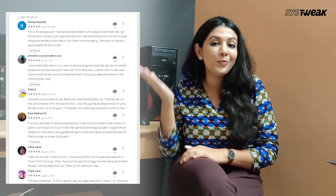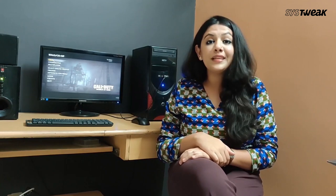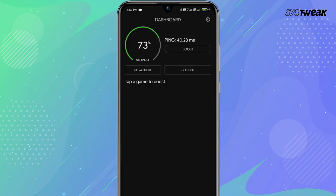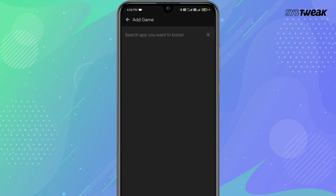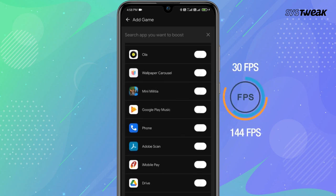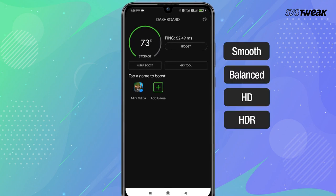Our next app has dozens of positive reviews on Google Play Store and is one of the most downloaded game boosting applications on Android — meet Game Booster 4X by G19 Mobile. The app has two main features: Boost and the GFX Tool. The Boost option optimizes games by closing unwanted background services. From the GFX Tool, you can customize optimal graphics settings and fix bugs and lag. You can also select a preferred FPS from 30 to 144 and set graphic quality between Smooth, Balanced, HD, HDR, and Ultra HD.